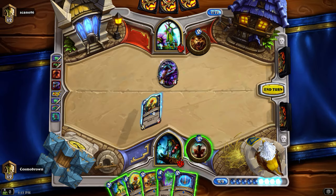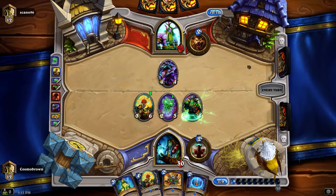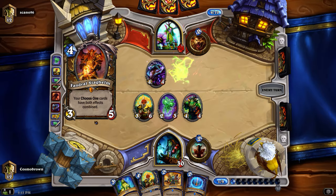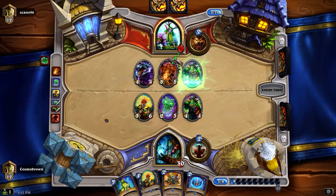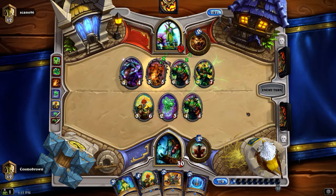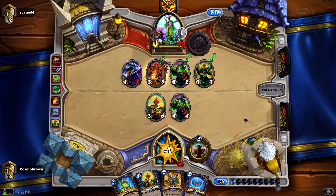We've got nine mana. We can play Jinyu Waterspeaker. Behold the way - Vandral. That's pretty strong, not gonna lie. I think that Swipe really hurt us. The fact that we haven't drawn an Evolve card is frustrating - I've got two of them in there and I've only drawn one. This is a strong deck to go against without doubt.